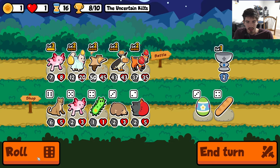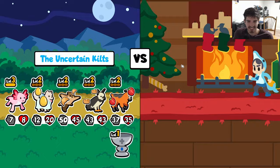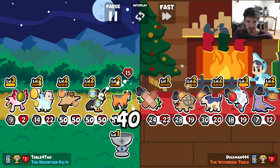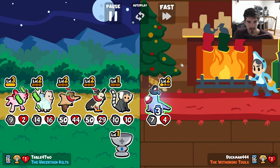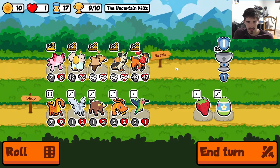If I had more health I would go for the good dog level three, but I want to make sure I don't lose — that would kind of suck and they're already like 50. The good dog level three won't actually do anything for us anyway. We got one more turn — let's see if we can get anything.